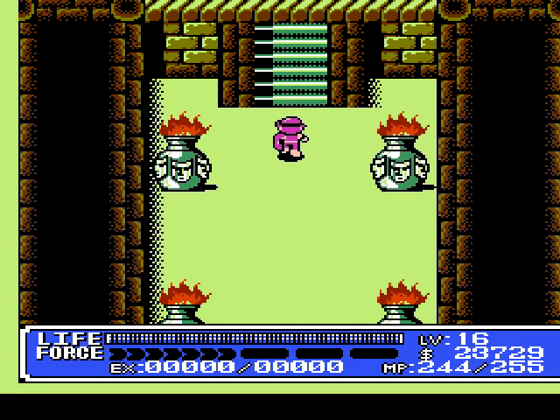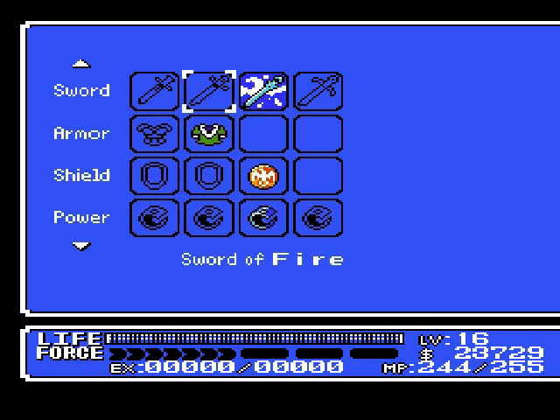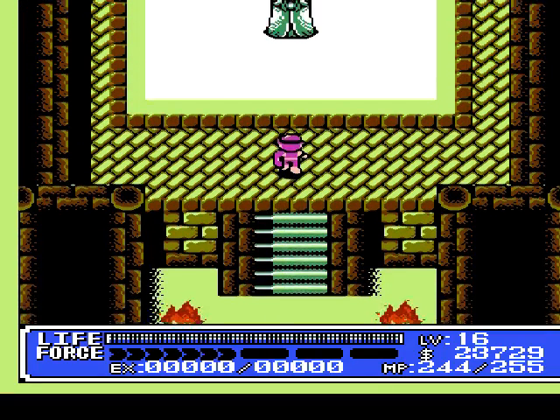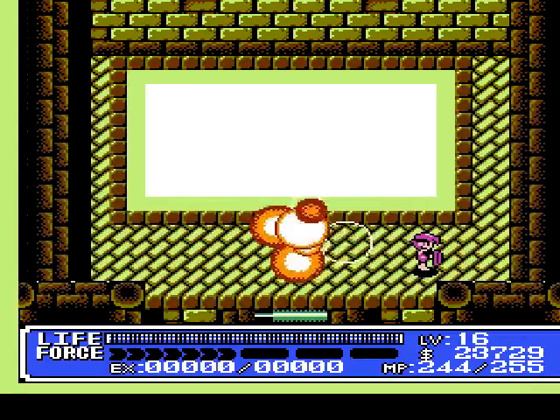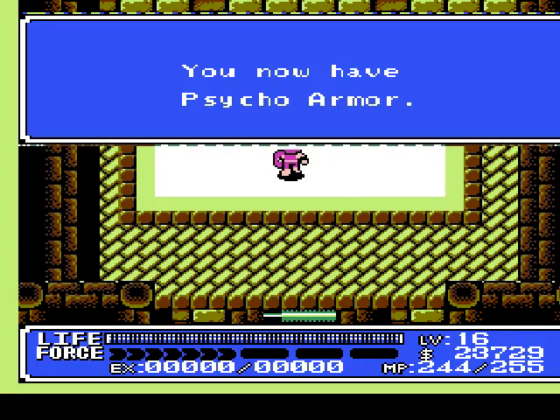We'll save to slot 1. Now let's equip the power ring and switch to the thundersword. Why? You will see soon enough — there's a reason for it. The Emperor speaks: 'You were able to come here. I am Emperor Dragon — show me your power.' That's why you want the power ring and the thundersword — you wax him that easily. You now have psycho armor!